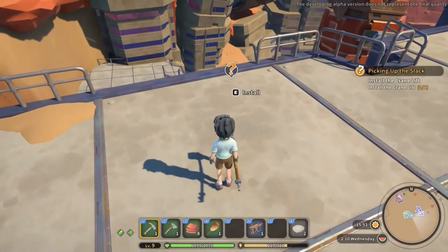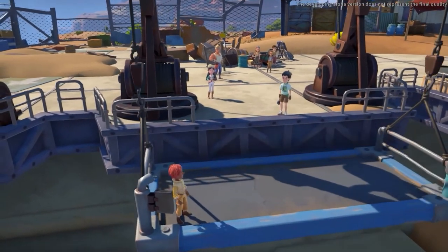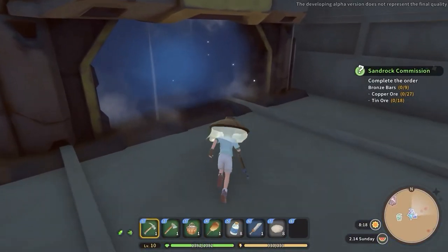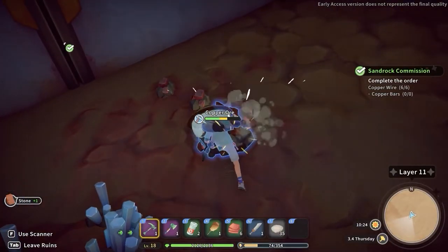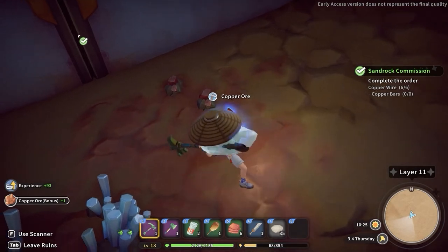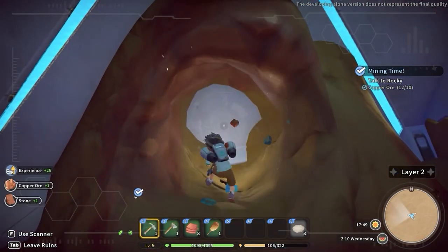For the copper ore itself, you won't be able to farm it until you reach a quest that will require you to build a crane lift, which you can then use to reach the abandoned ruins. In this dungeon you will find several copper nodes you will be able to mine in order to obtain the copper ore. Occasionally you will get it also by mining the terrain.